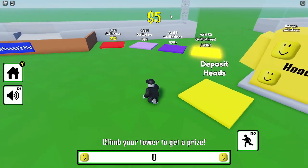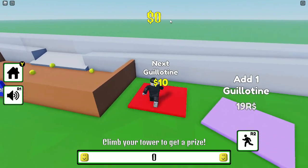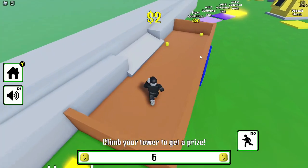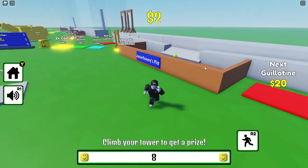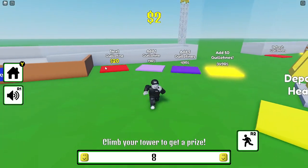So we gotta deposit our heads over here. Now that's getting transferred into money. We could go buy another one once we obviously have enough money. There we go, and now we have two. This is actually pretty different from usual tycoons, but it's still a tycoon where you get money and upgrade stuff.